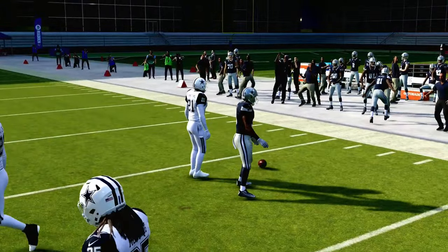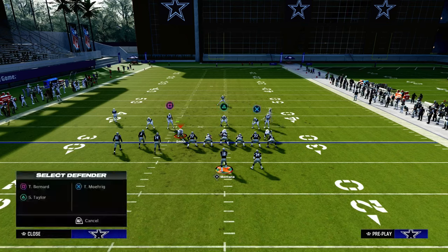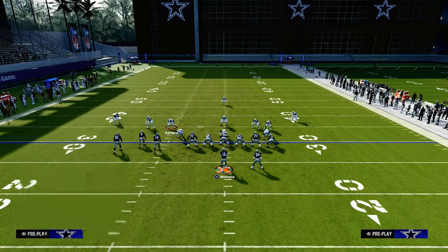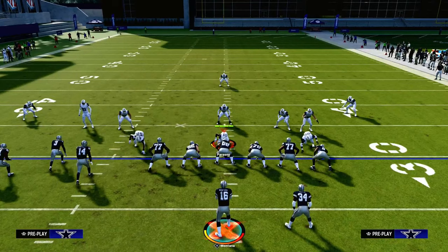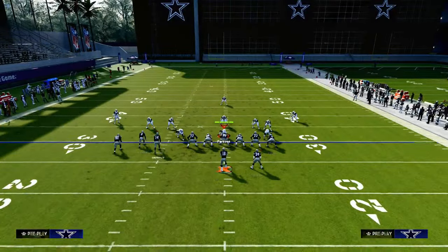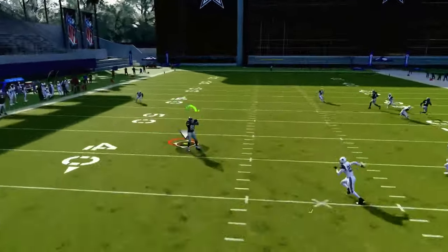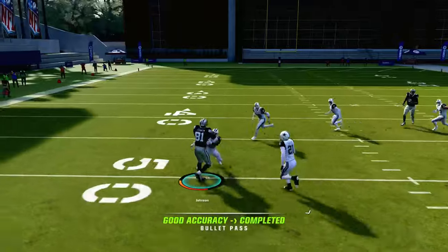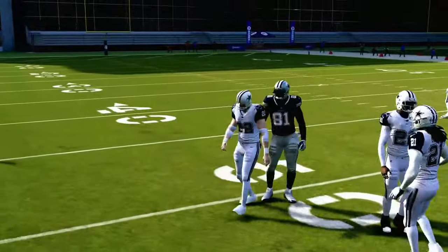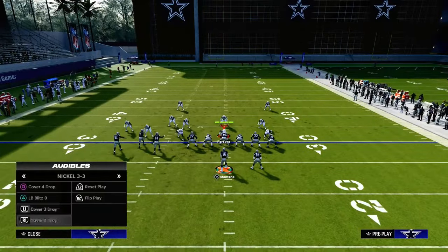The last read in terms of how this play attacks different types of zone concepts is you're going to be able to hit this curl route. It's kind of like a backside check down, because what's going to happen is the running back will eventually pull every zone to him, and the drag as well. You're just going to have this curl settling up in the middle of the field, in the middle of the defense — a very hard route for the opponent to cover because they're not really used to seeing this route against their defense.